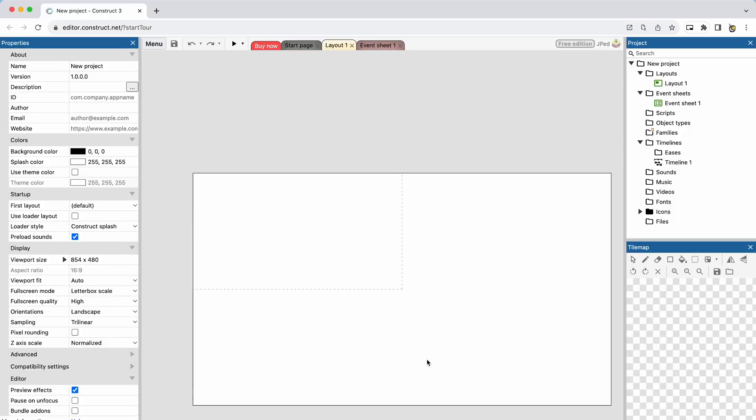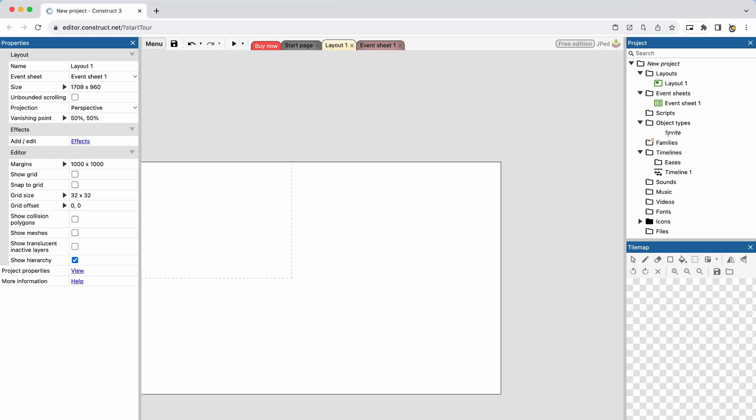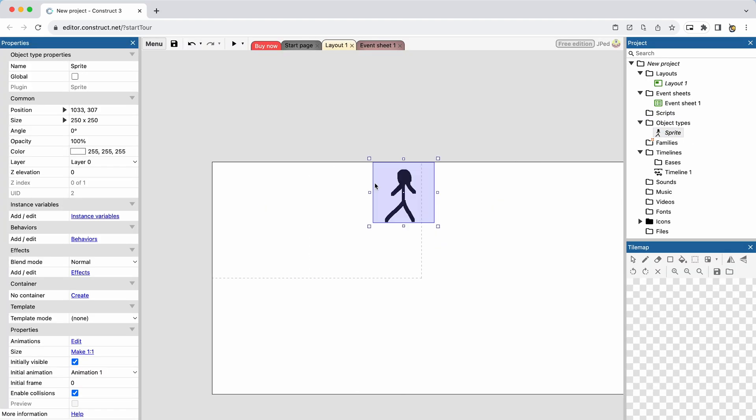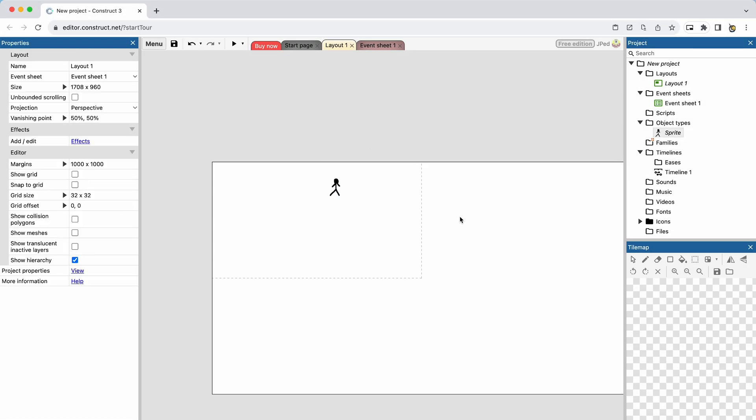Learning Construct was actually pretty simple. It had an intuitive layout and I figured out the ropes really quickly. It took me quite a bit less time to figure out what I was doing compared to Unreal Engine. But what game am I going to make? Let's see if anyone gave me suggestions in the comments of my last video.